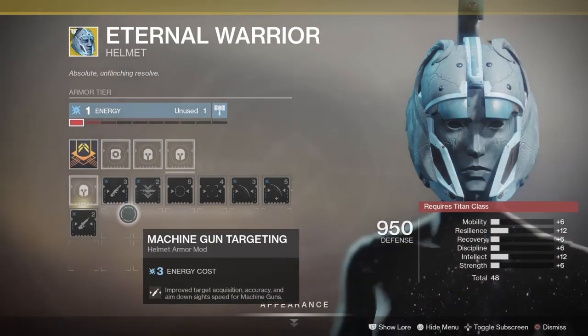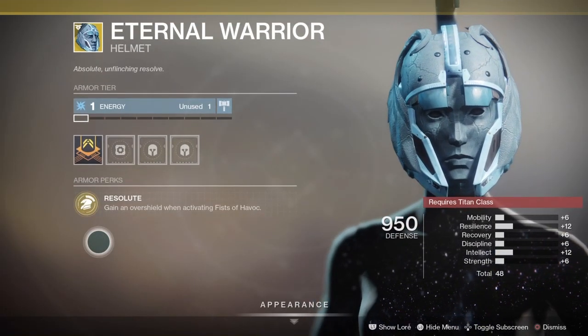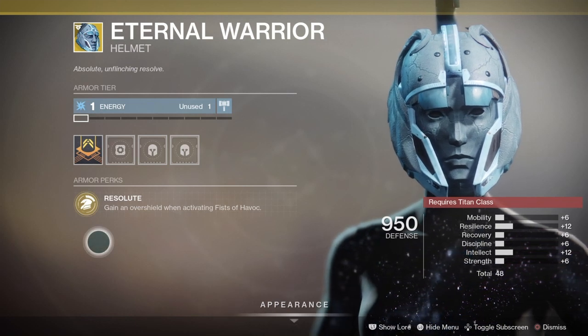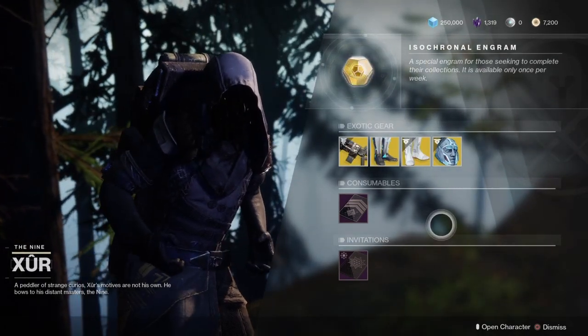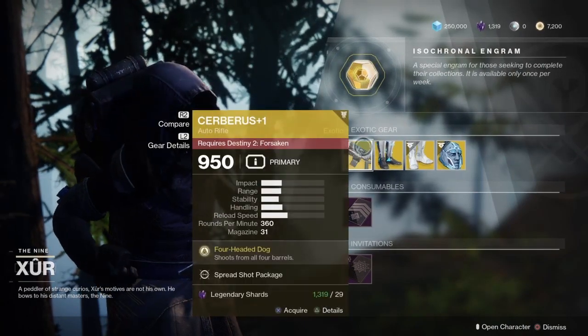We also have the Eternal Warrior, the exotic helmet for the Titan class. It comes with an intrinsic perk called Resolute: gain an Overshield when activating Fist of Havoc. This is pretty decent in PvE and PvP, so pick it up if you don't have it. Note that these are Armor 2.0, so the stats are not great on all of these — but if you don't have these exotics, go ahead and pick them up.